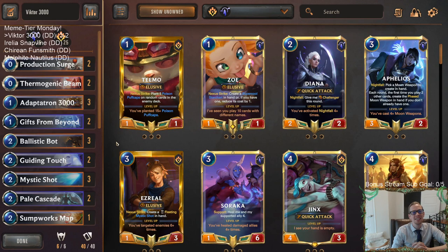Those of y'all watching later on YouTube, hit that like button and feel free to leave those comments — let me know what you think of the deck and any other Meme Tier deck ideas you have. Hopefully you have fun watching these decks today because we're doing some silly stuff like Adaptatron 3000. Next we're gonna have Snap Vines with Blade Dancing — Aurelia Snap Vine — that will be pretty crazy. But anyway, that's gonna be it here for Victor 3000.